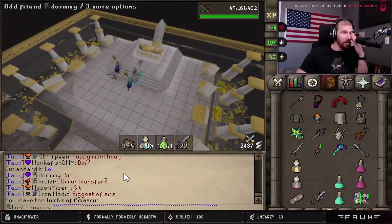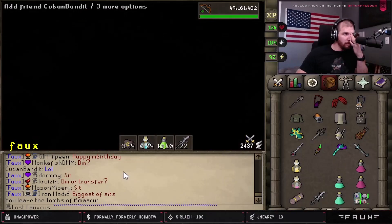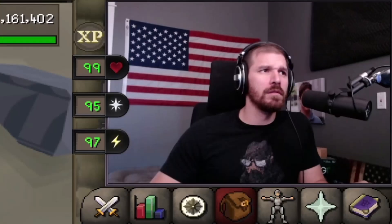It seems after receiving that purple, Foe is back on another dry streak, but he was a bit weirded out by what this guy said to him at the bank: 'I need my butt filled like a jelly donut.'